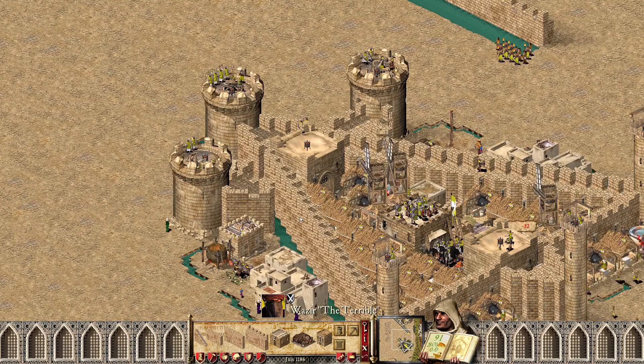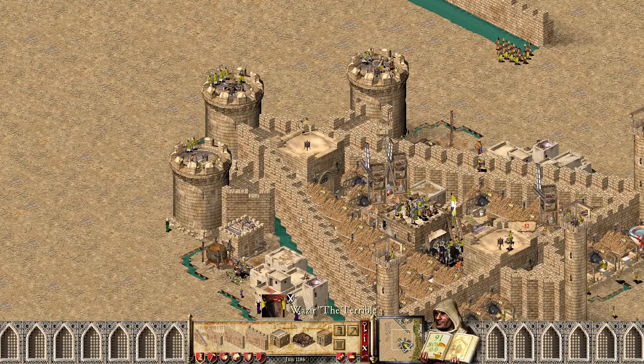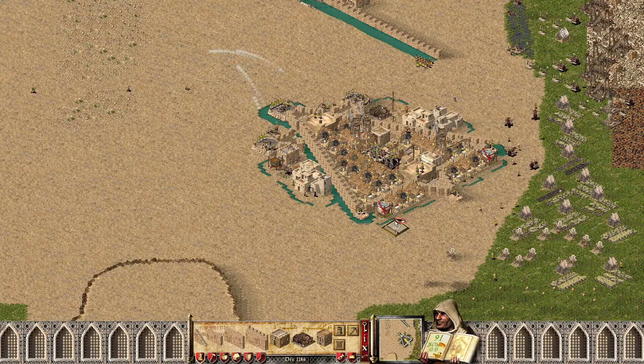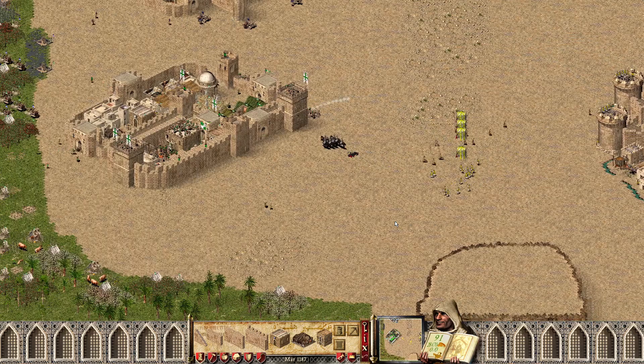Interesting castle from Wazir — I believe we've seen it before, pretty strong with the three front towers. Wazir is a very good lord. His entire economy is based around bread and that's kind of exactly how he does it, so it's going to be interesting to see. Looks like he's gotten into the swing of things.